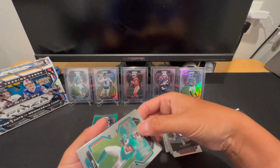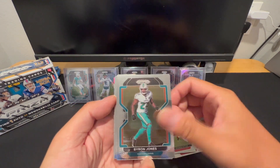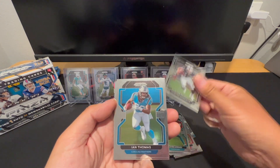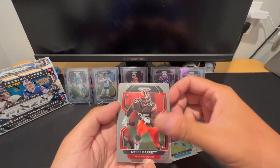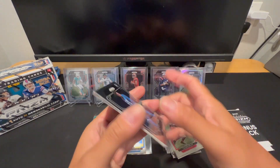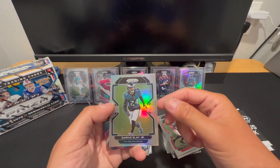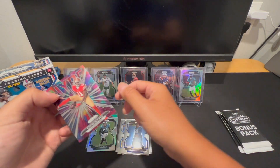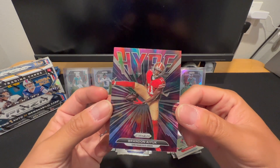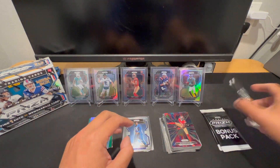Nothing doing so far. Will Fuller, George Kittle — very nice — Byron Jones, John Brown, Zaven Howard, Hunter Renfro, Ian Thomas, Myles Garrett, Calvin Ridley, rookie's gonna be Odell Youngbo, and Darius Slayton is our silver. In the back we got Ifeatu Melifonwu on the Hype — it's a cool card. All right, now let's work on these red white and blue packs.